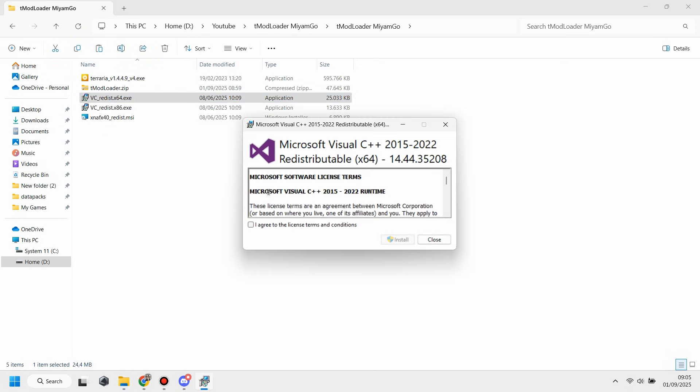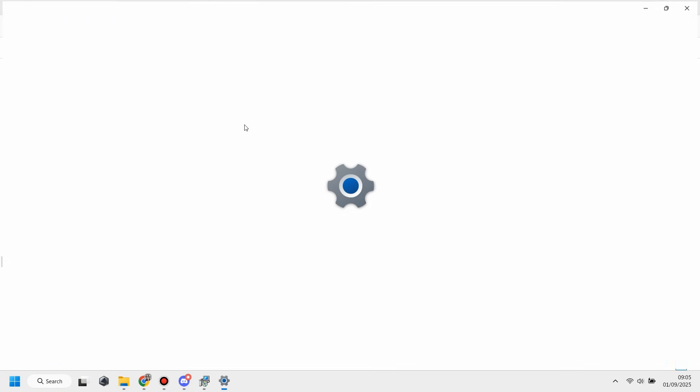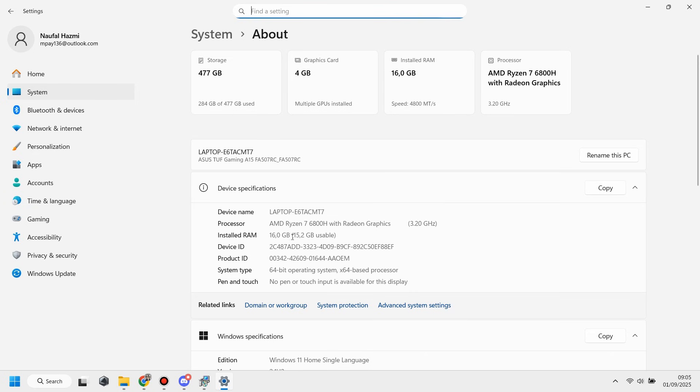We need to install Microsoft Visual C++ first. There are two options — to know which one you need, go to PC Info and check the system type. I'm using 64-bit, so I need to choose the 64-bit version.